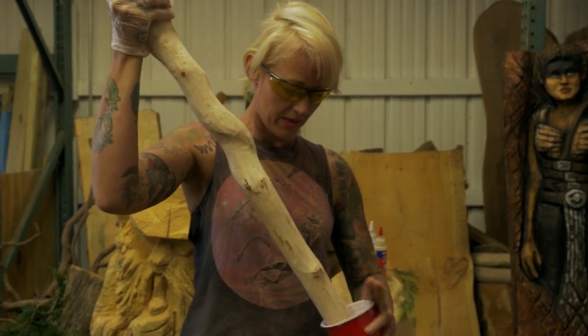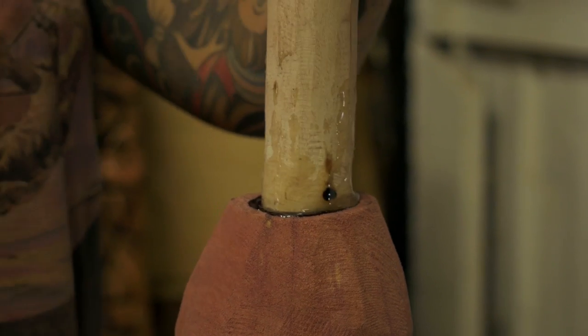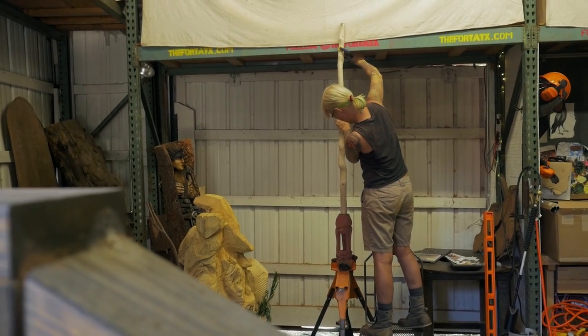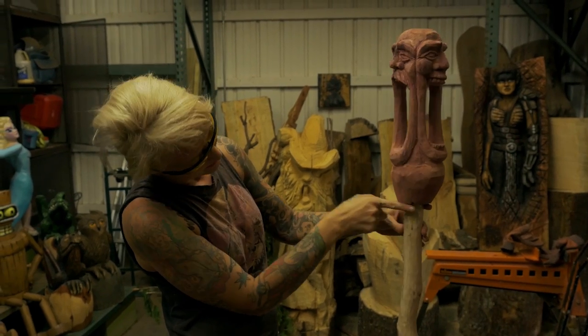I decided to attach the two pieces with two-part epoxy. I hung it upside down into the clamped head of the staff and made sure that it was as straight as possible before leaving it to set. Just need to cut this in and make it connect a little bit better.